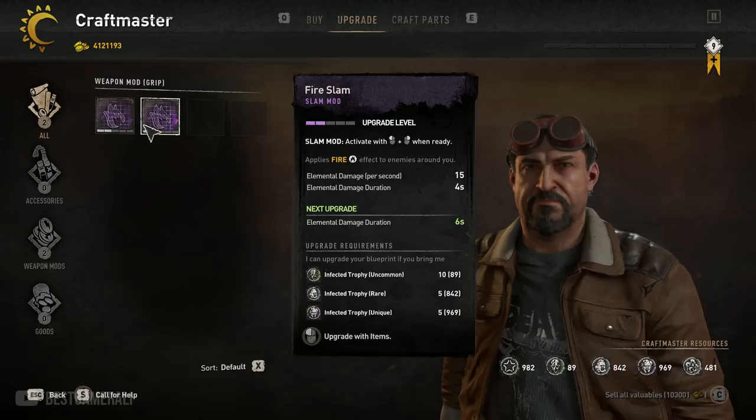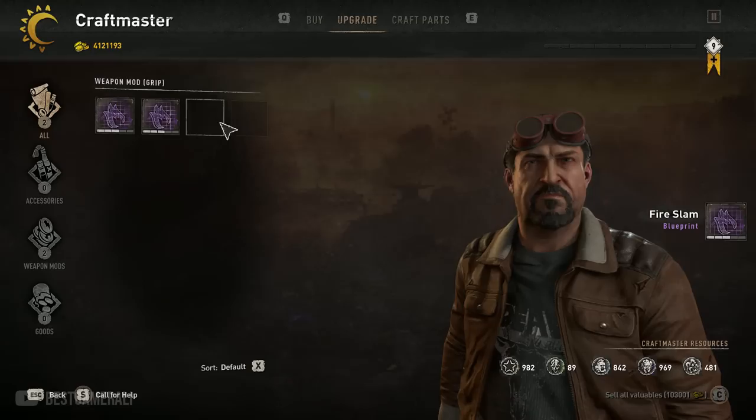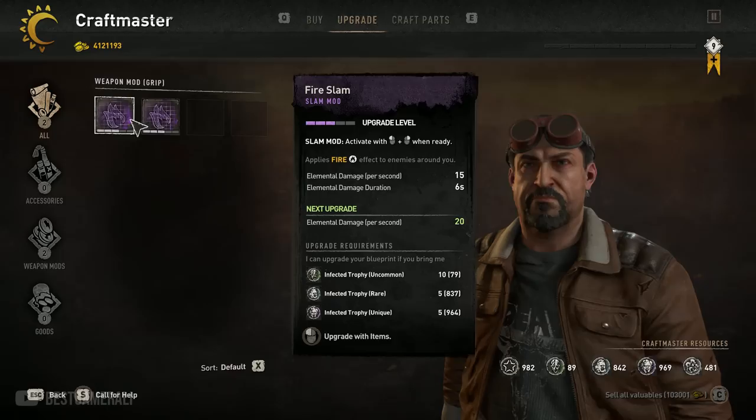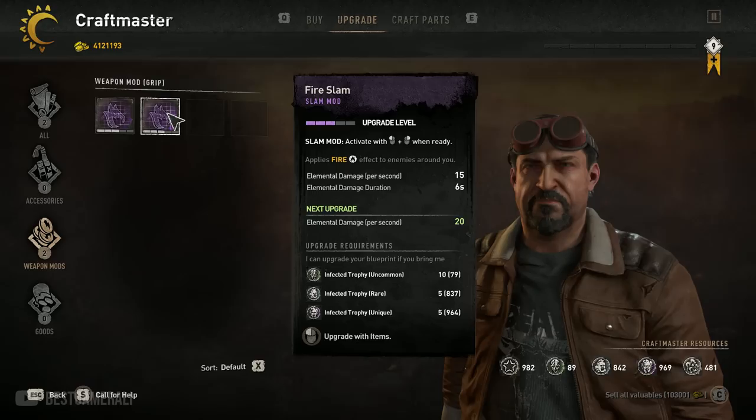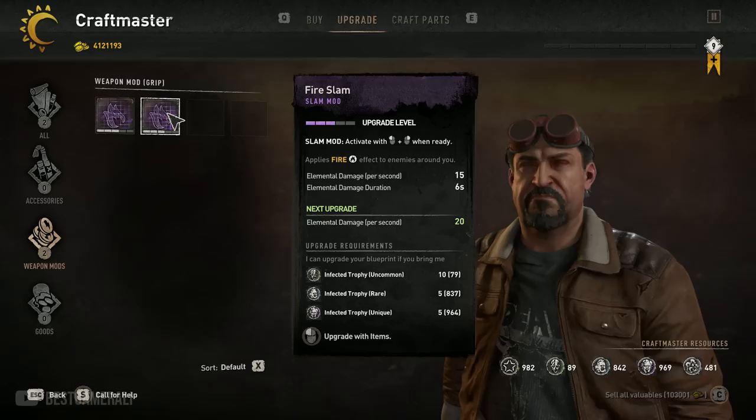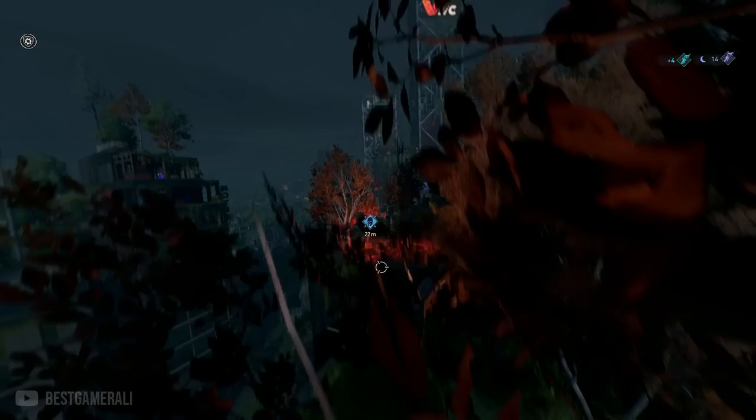Techland also added a new weapon mod for the grip called Fire Slam, and some of you may have noticed this in the craft masters menu. It's a slam attack mod — when you do the slam move, enemies around you all get flamed up, which sounds amazing. But Techland messed it up. After you unlock and upgrade this mod to the max, the weapon mod basically disappears from your inventory, which means you can't add it to your weapon. So this addition was basically useless. Hopefully expect a fix very soon.